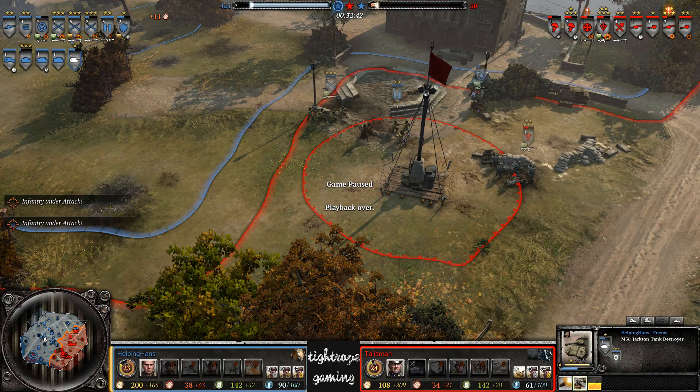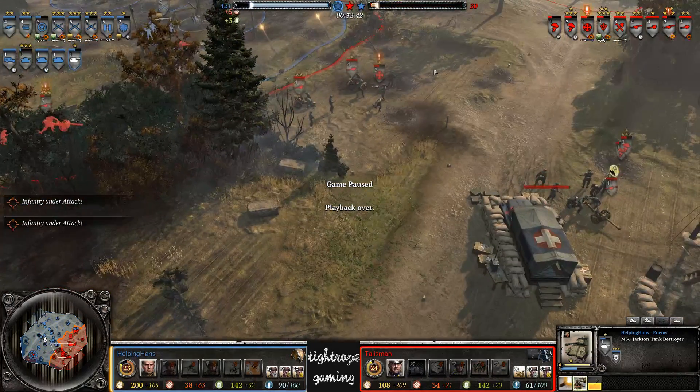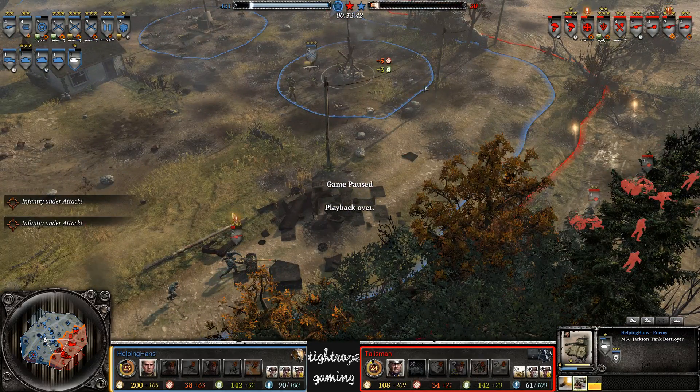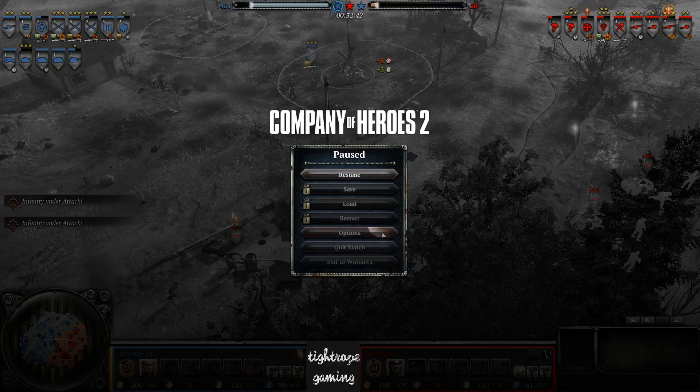Right from the start Hans was taking better engagements and just kept that lead throughout the match. Talisman couldn't quite claw his way back in, losing units at just the times when it looked like he was going to turn the corner. Game three coming up next.